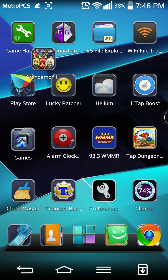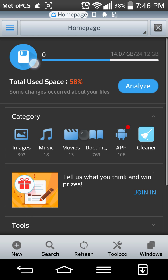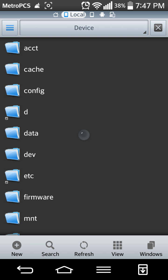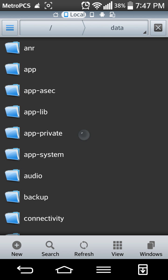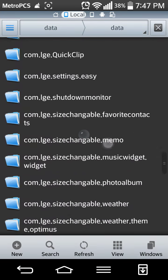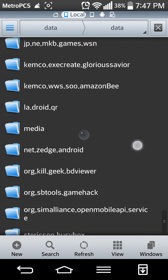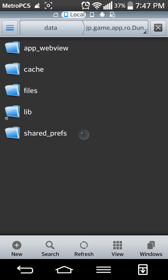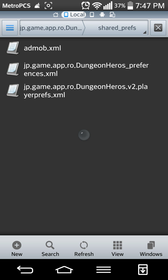First, start the game once, run it, let it save past the tutorial. Now to get to the good part: open up your file manager, locate the root, go all the way to Device, then Data/Data, and scroll all the way down past all the com-dot stuff. You want jp.game.app.ro.dungeonheroes shared preferences — the second one down.